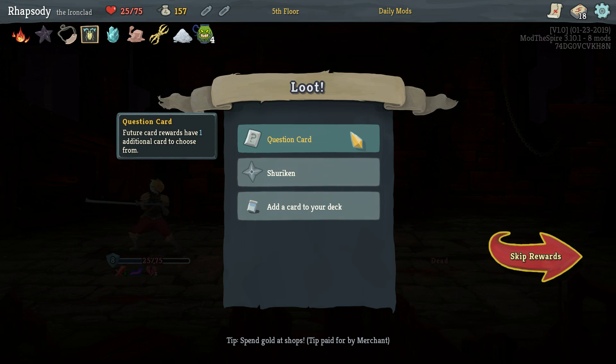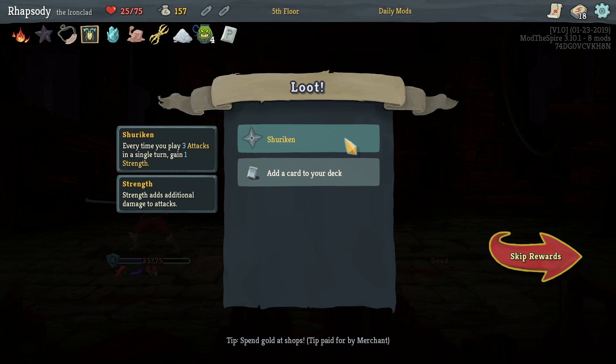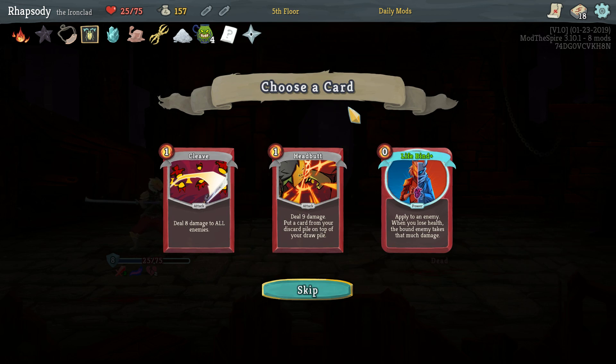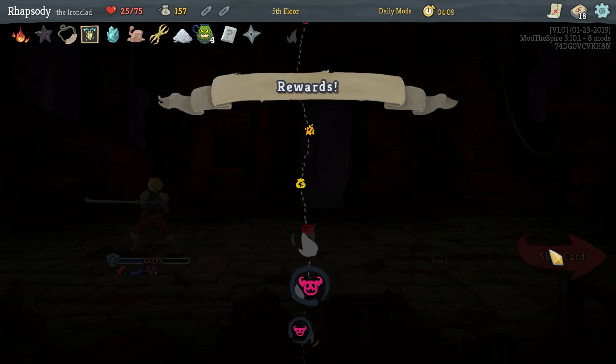Question card — future card rewards have one additional card to choose from, but future card rewards mine, so this one is not affected. And Shuriken — every time you play three attacks in a single turn, gain one strength. I can't take Lifebind, so much loss.